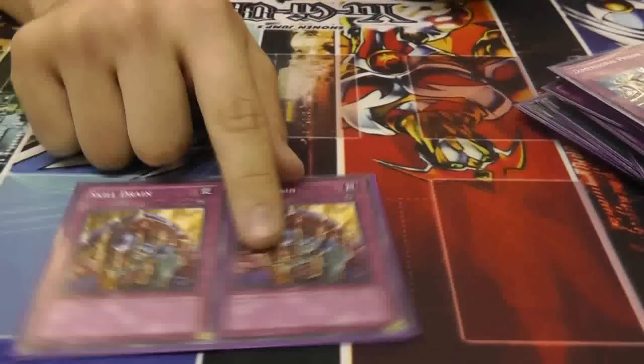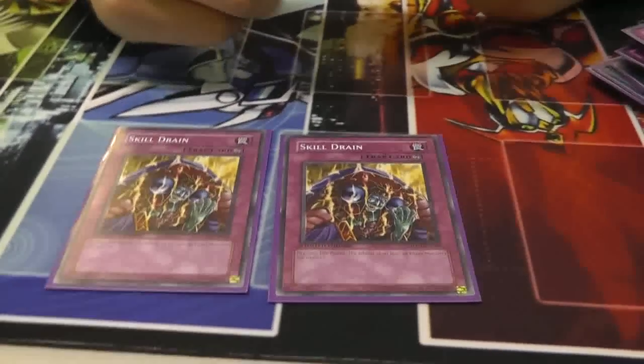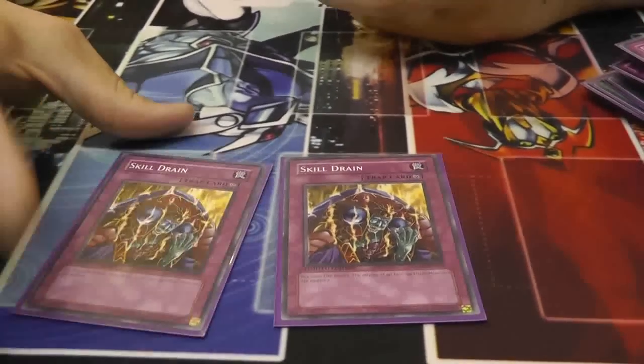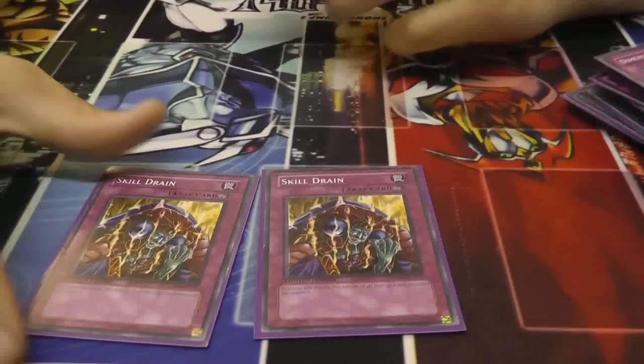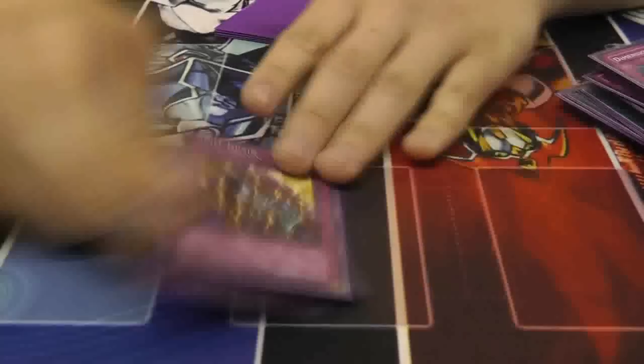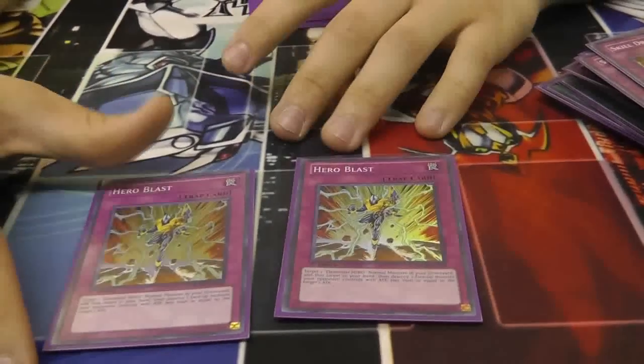And then run two Skill Drain. The beauty of Skill Drain is that it shuts down nearly every deck you face, and just by activating this you can switch it to Gemini Beat Mode and just run Alias into everything — Spark, Hero Blast — and they can't come back. Hero Blast — I only run two, you don't need three.